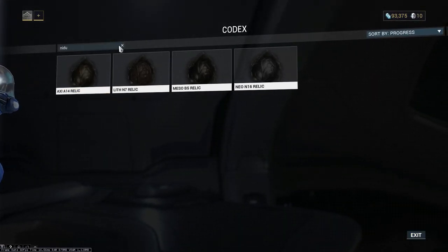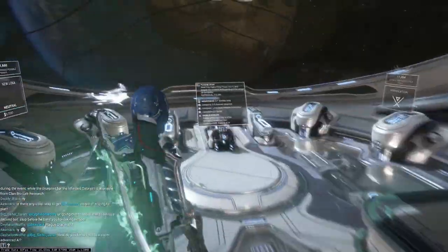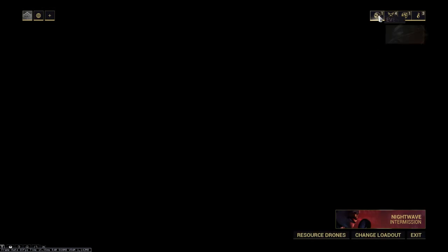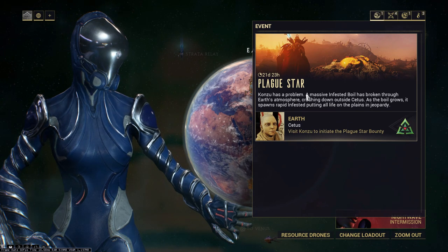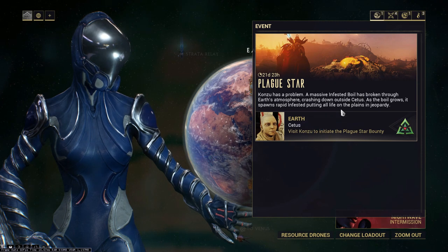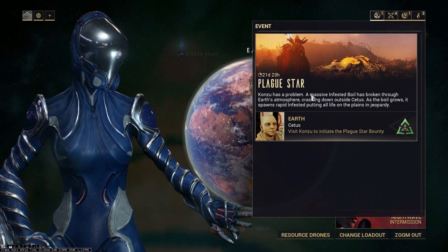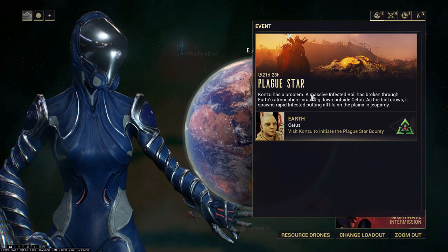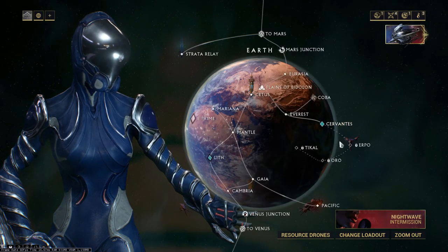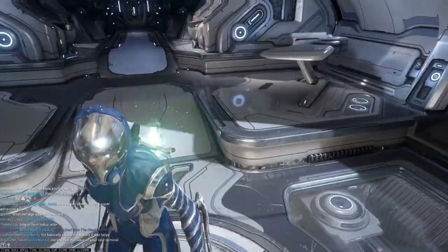A good thing is that whilst you're farming the Plague Star event, which has also just started, it also has a chance of dropping the new relics, so you can farm both at the same time. Farming Plague Star will eventually get you enough relics to get Nidus Prime, because it drops a lot of relics after each stage completion.